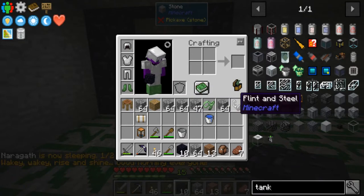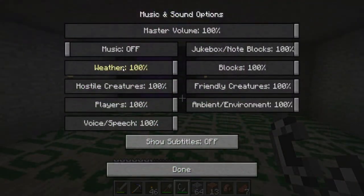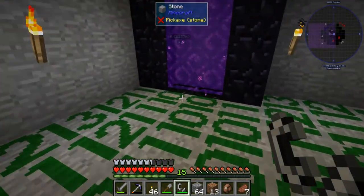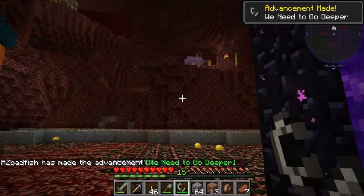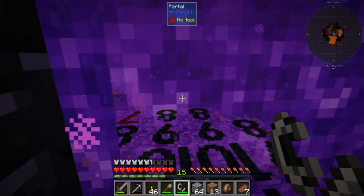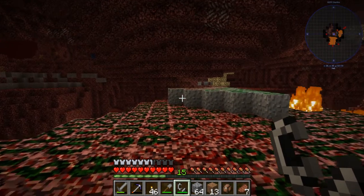The first portal is the Nether portal. I light it up and note my coordinates because Vidargavius has already been to the Nether, so I might end up at his portal. Sure enough, going through I recognize his setup — this is B's portal from his stream. I'm not going to touch anything near his portal. I need to go about 50 blocks in one direction and a few blocks another way to find where my portal should be.